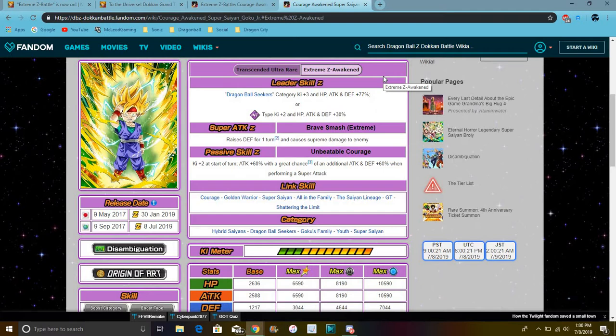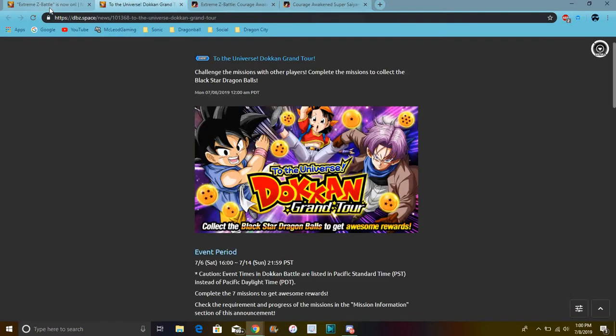Basically, when he performs a super attack, his attack will go up — again, if you get that great chance, which shouldn't be that hard, probably like 70-80% of the time. His link skills and categories are mainly left the same. He's a really good, solid unit again. His EZA is just super easy.